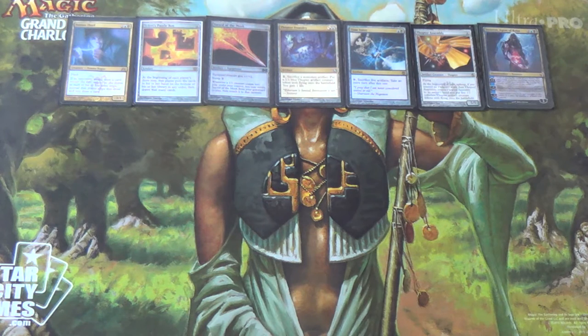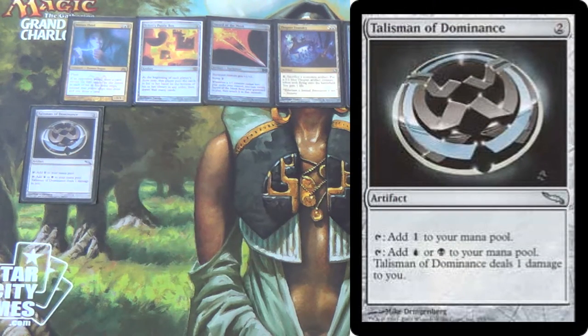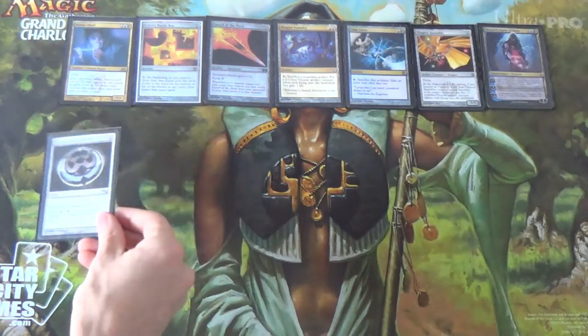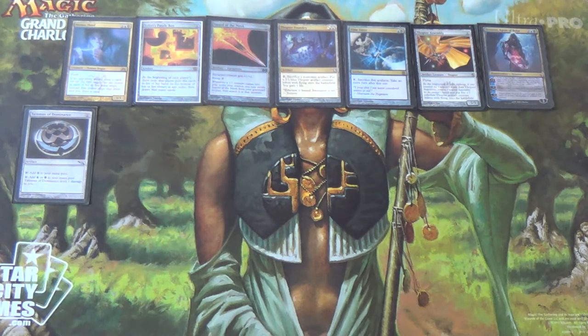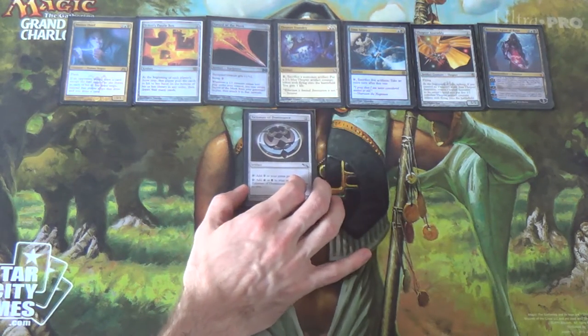For the means to these ends, I have Talisman of Dominance just as a ramp spell. It gives us our colors, deals us a little damage but not too much, and we can use the colorless fairly often.